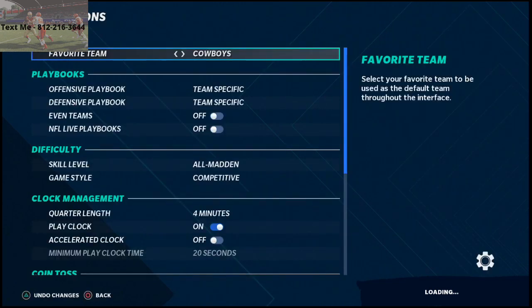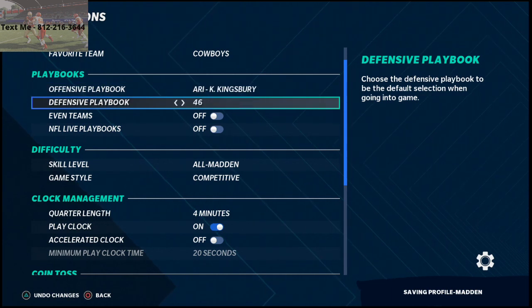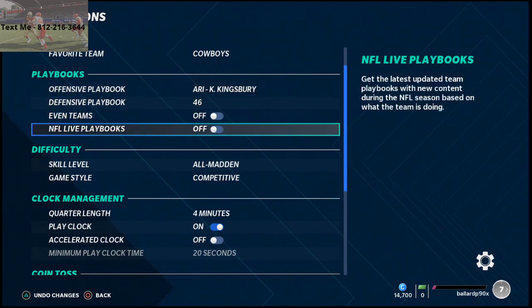You can set your playbook. What I like to do is set my Arizona offensive playbook and my 4-6 defensive playbook. If you want to pick up my competitive bundle guide, it has both of these e-books in it right now — it's on sale for $25. You can pick that up via the link in the description below. I also like to turn NFL Live playbooks on.